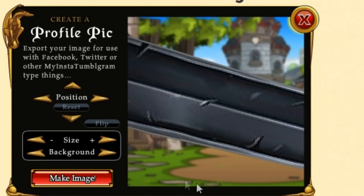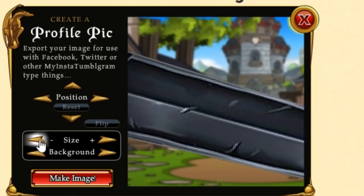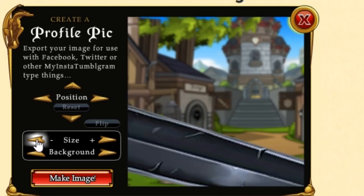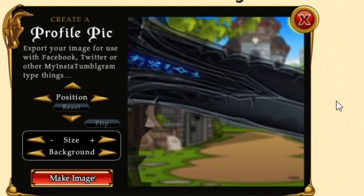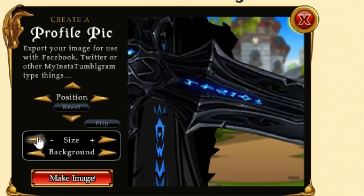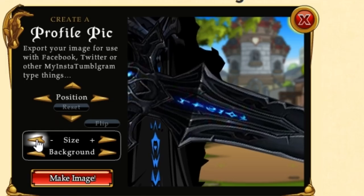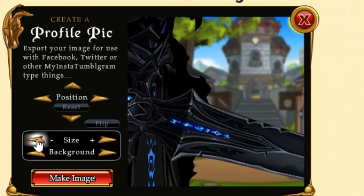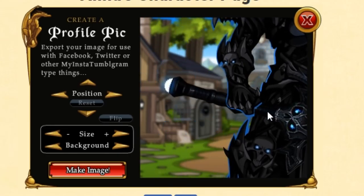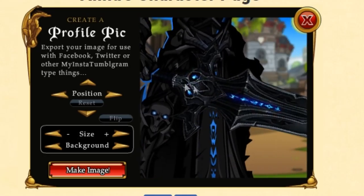They just took it out of AQ3D and plopped it into AQW, and that's your reward for buying the legion t-shirt. They could have just given hero mark points, and for me personally I'd take hero mark points over this — and that's saying something. The back also shows where the eraser tool was used, and there's a blue glow that isn't fully blended. This is terrible.